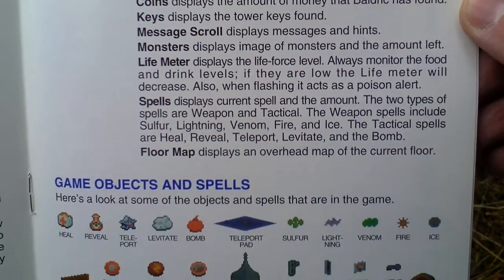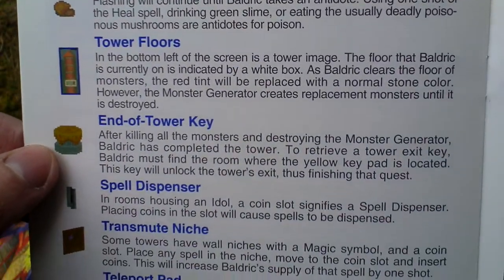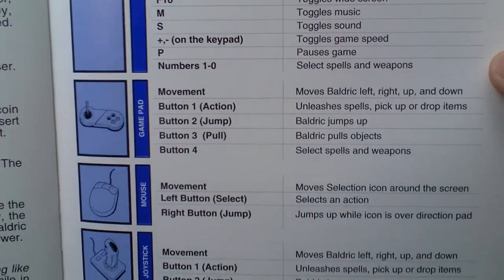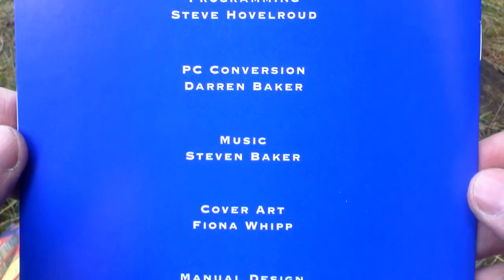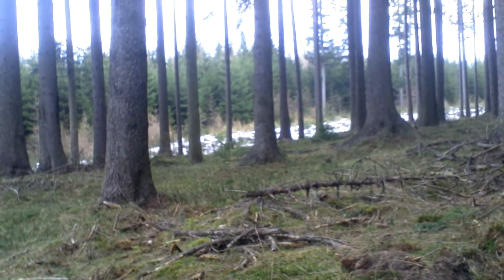It has a few pages but it is colored inside and very nice and it contains all the necessary info. Here are the objects in this game, cheat keys, controls. And on the back side there are the credits — the people who made this game. And that is all that was in the box. Thank you very much for watching this video.